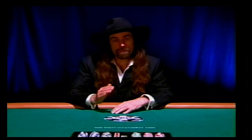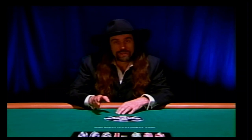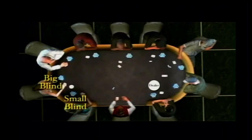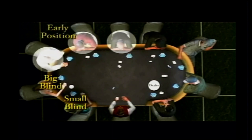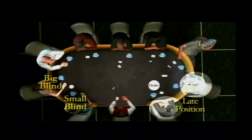Position refers to your place at the table in relation to the dealer button. It determines who has the blinds and, equally importantly, who acts first and last on each betting round. In a nine-handed game, the three players after the big blind are in early position. The next two are in middle position, and the two players after that — in front of the button and on the button — are in late position.